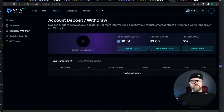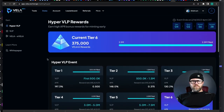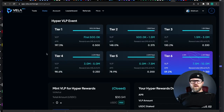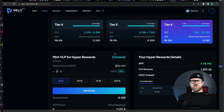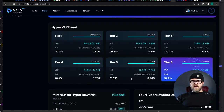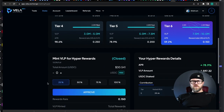Here is what you see right away when you get in. What I went right away to do is mint now — unfortunately, this is closed. The hyper Vila rewards: I got in at tier five, so I'm making 78.9% APR in Vila rewards. What you do is you were able to buy some VLP, which is their LP token related to the dollar, and then you get some Vila in return, which is their token. There will be a Vila token airdropped at some point.